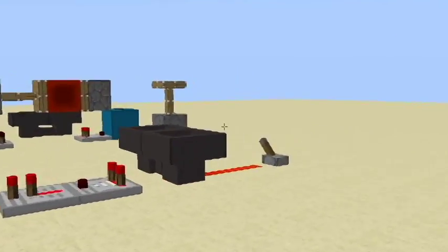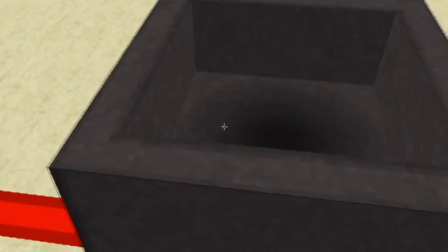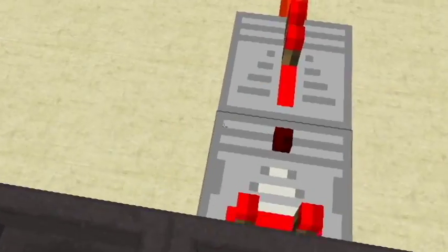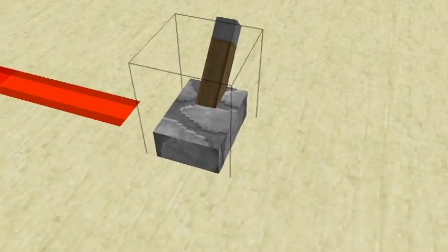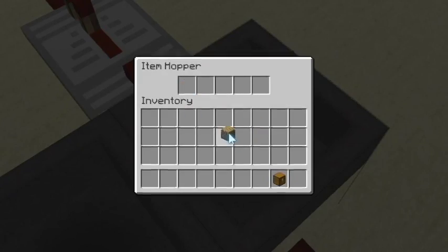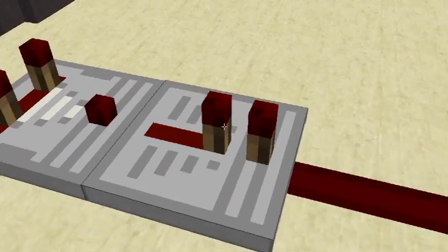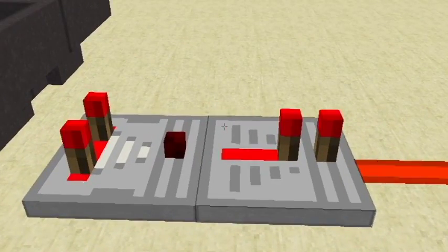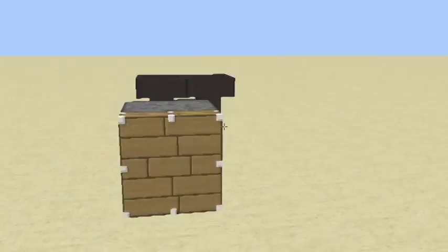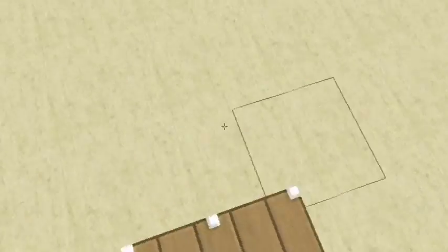Another thing people might not know is that hoppers can be powered by redstone — when powered, they stop flowing. I have two hoppers feeding into each other here as a hopper clock. If I turn this off, you'll see this chest starts receiving items. There's one item in the hopper going between the two, and a redstone comparator reads that single item, outputting a single redstone signal strength which goes into a repeater to create a full signal.